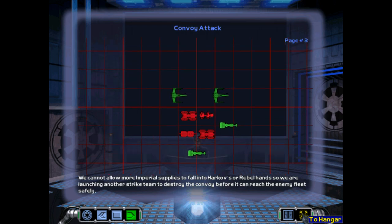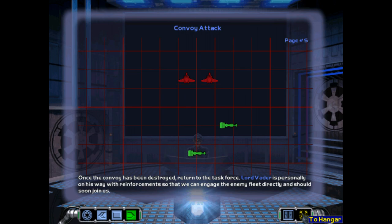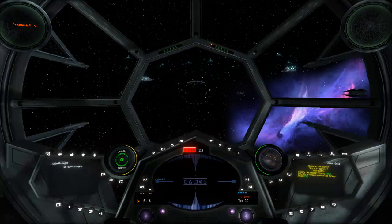We cannot allow more Imperial supplies to fall into Kharkov's or rebel hands. I actually put the player in an assault gunboat in this mission initially, but then very late in making the mod I decided to swap this into a TIE Advanced instead, because we just unlocked the TIE Advanced, we've flown it once, and then missions three and four were in an assault gunboat. I just thought, well, that's kind of rubbish — we just unlocked this cool ship and we've only flown it once. So I swapped it for the TIE Advanced and armed them with advanced torpedoes so you can also do some convoy destruction. I think that was a better decision, and it also makes the mission easier, even though this is actually quite a tough little mission.